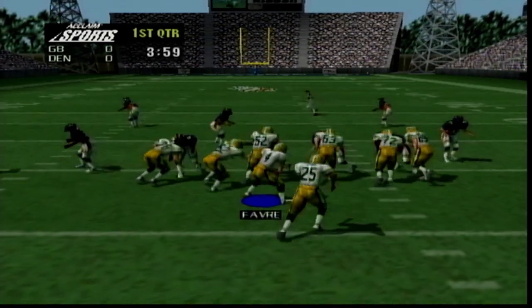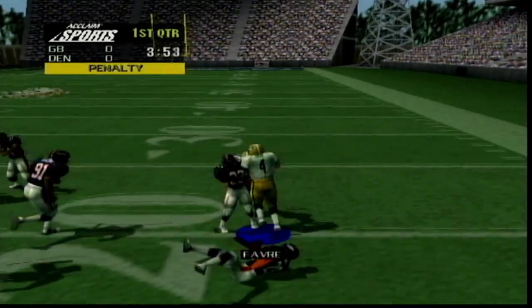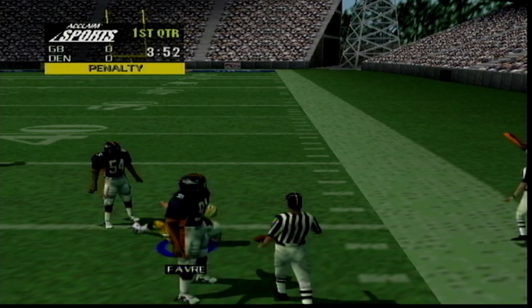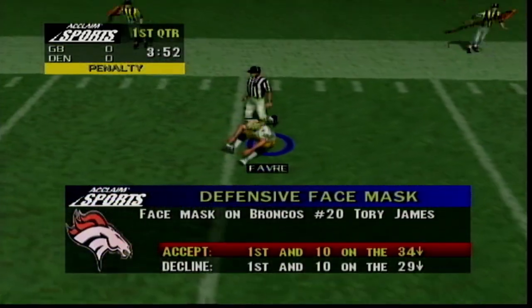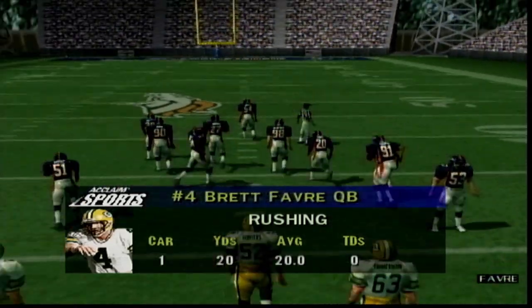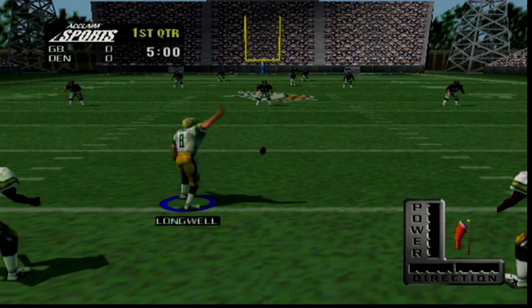The circle where you're trying to catch the ball is very, very tiny. Running, you just hold the A button down — though you move like a turtle. You can also use the C buttons to stiff-arm players and evade tackles. The game provides in-game stats of how your players are doing, which is pretty common for most sports games, so I'm glad they kept it consistent.